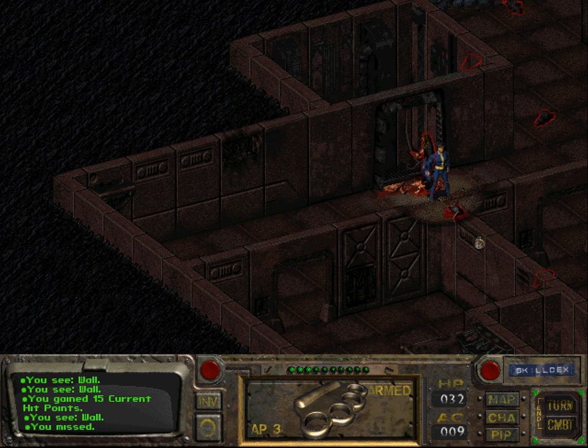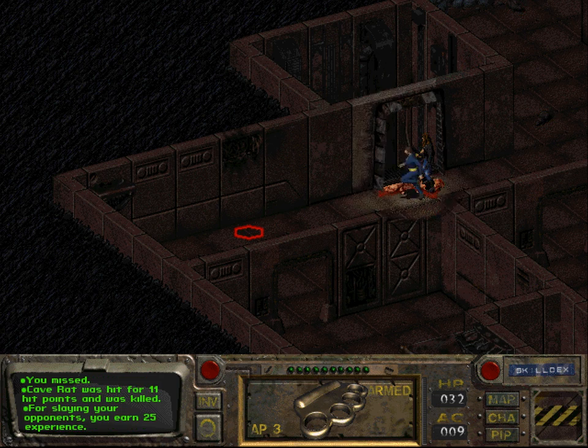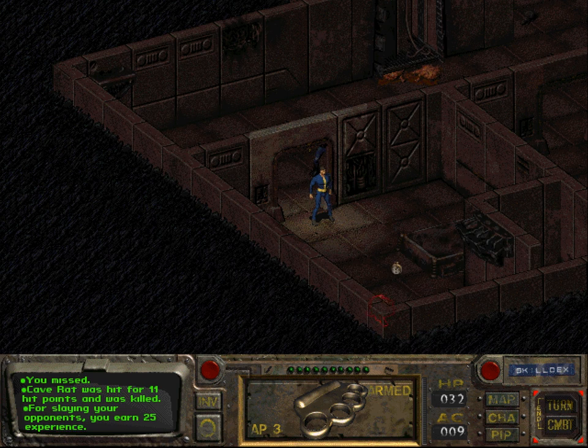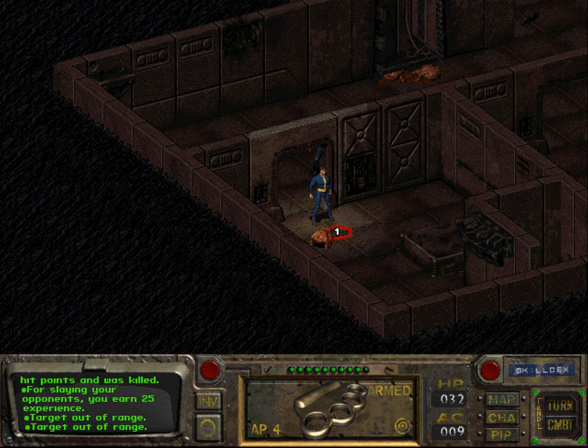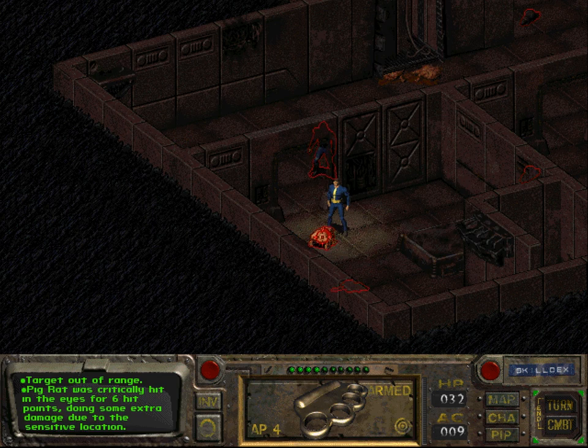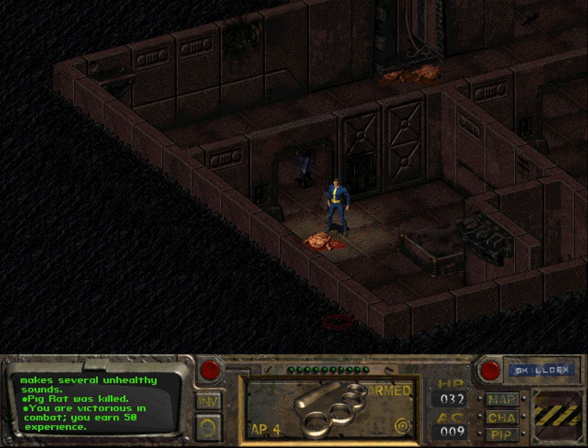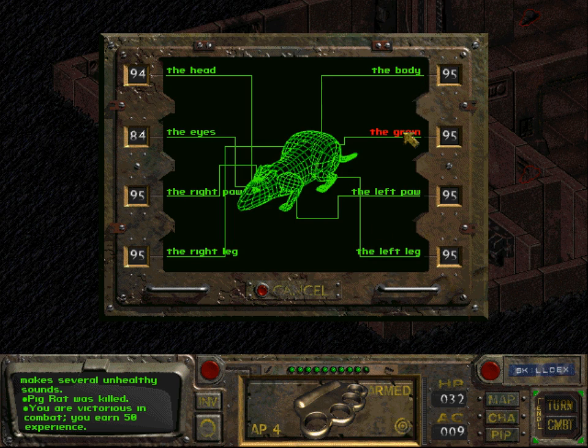I missed. Are there any more lockers or things? There is another pig rat that would like to die. And it's out of range. Hit it in the eyes — critical hit! And to the head and it's dead. Let us just for the fun of it try to hit the mouse in the groin. It doesn't waste any more action points.